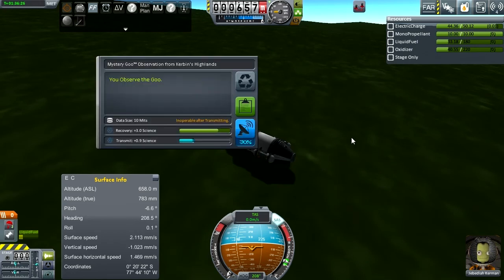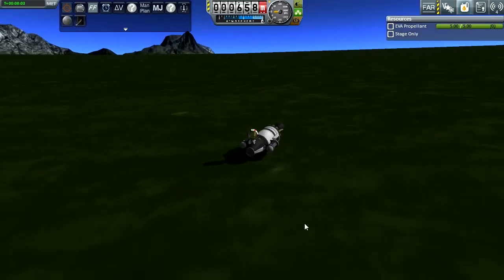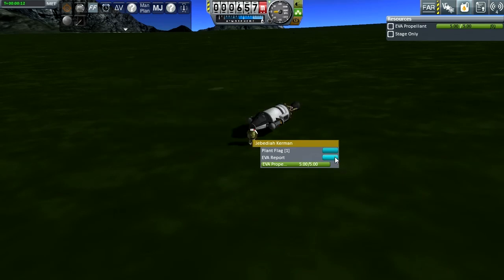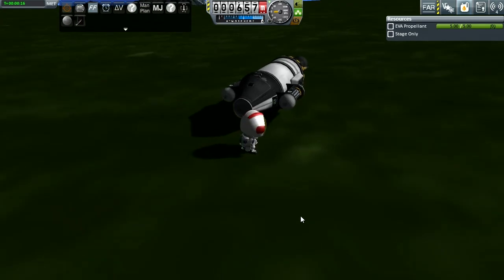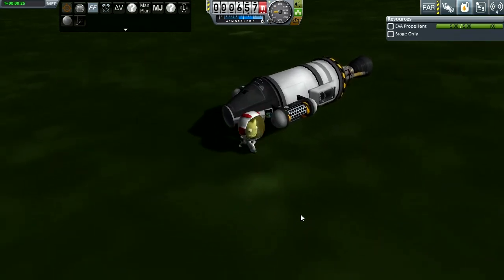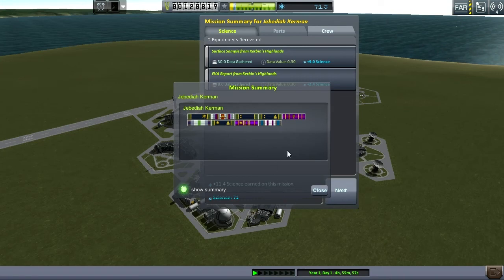Oh yes — coming down very close to the Space Center. Here's the island with the extra runway. Getting our re-entry effect going, ready to fire the parachutes. We might even touch down on Space Center grounds, or in the water just next to it. It fell over but nothing broke. Our biome is urban highlands — we didn't get a surface sample from that before so we can do it now. Mystery goo — save that. Go EVA, do another EVA report and a surface sample from here.